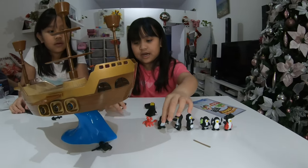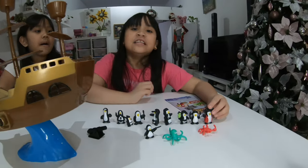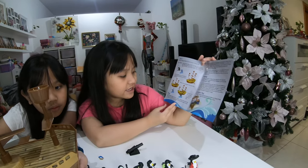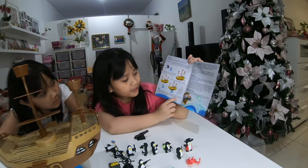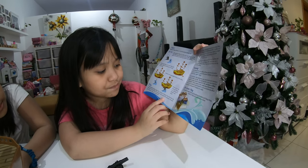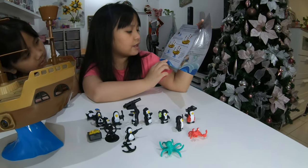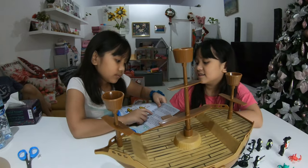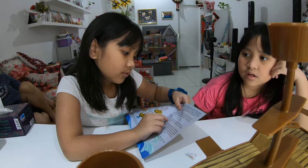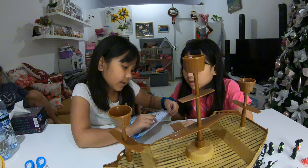I'm just gonna arrange the characters. We have to take turns on placing these characters on the boat. The youngest player goes first. Choose a playing piece from the pile and put it on the ship. Be careful not to upset the balance — you want your piece to stay on, not fall off.